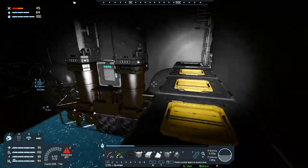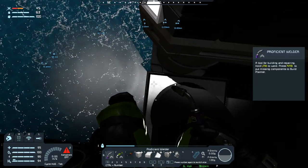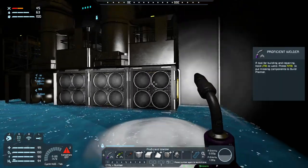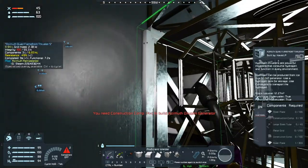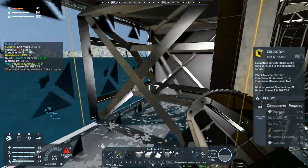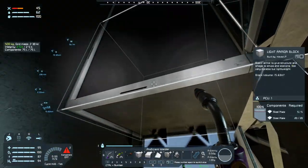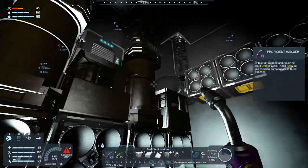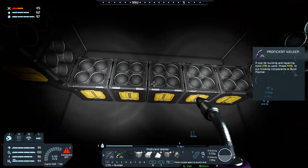We need to get oxygen generators on board. Can't reach. Yep. What are you missing? Construction components and large tubes — pretty consistent on that. Yeah, so if this isn't fast enough we can always add more thrusters by stacking up and down.